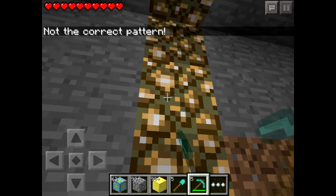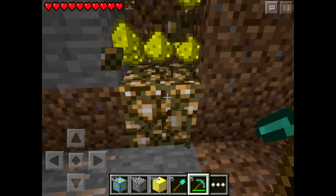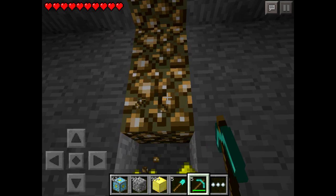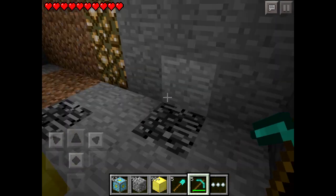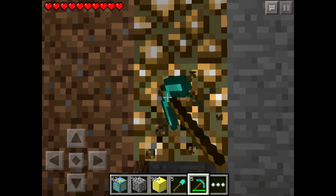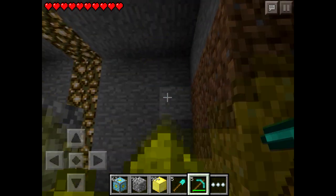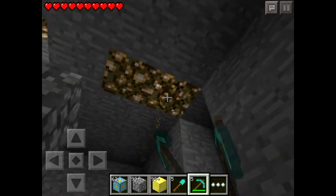I need to grab some of this because I forgot to inventory-edit some in, and when we finish the nether core reactor it's going to be really dark. So I'll take quite a bit of this and make it into some glowstone — just for future purposes in this video, because otherwise we're going to be in the dark a lot. There should be enough light to light it up.